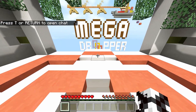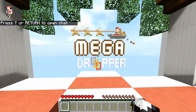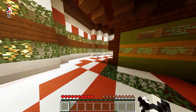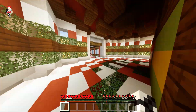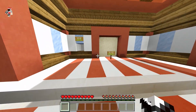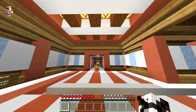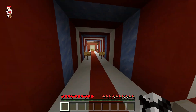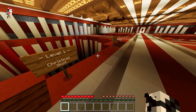At number 2 is Mega Dropper. This map is made by Striker Team, which I'm pretty sure is the same people who made Super Mega Dropper at number 5. However, this map is a lot smaller and a lot harder. I do have some problems with this map but they're quite small so you might not mind them.